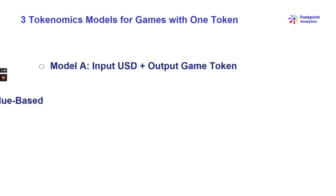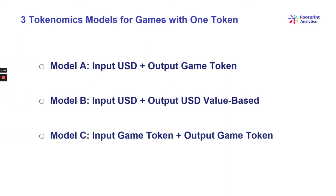Here are the three tokenomic models for single token games. Model A, where you input USD and output game token. Model B, input USD and output USD value based. And Model C, input game token, output game token. We'll go more in depth in the coming slides.